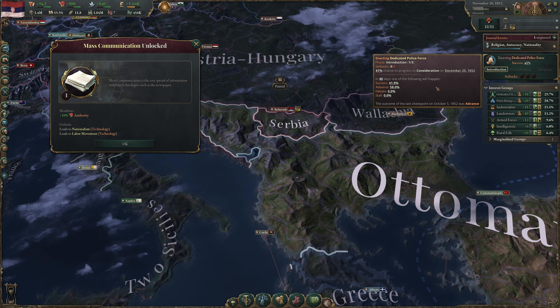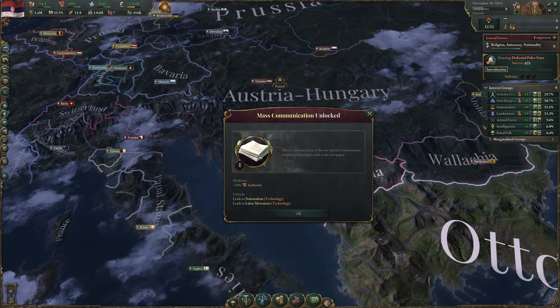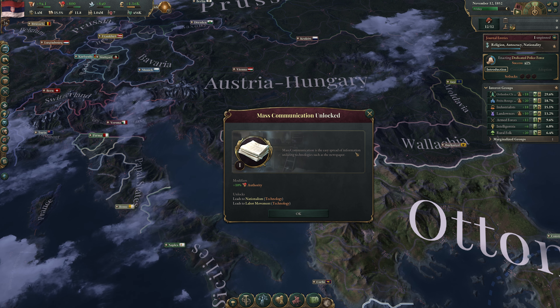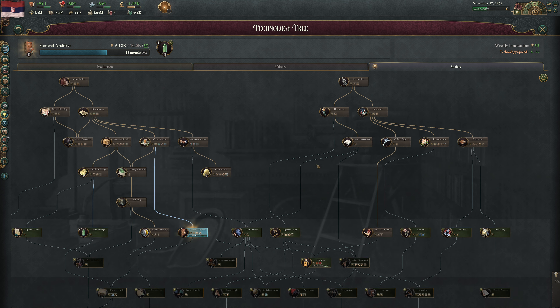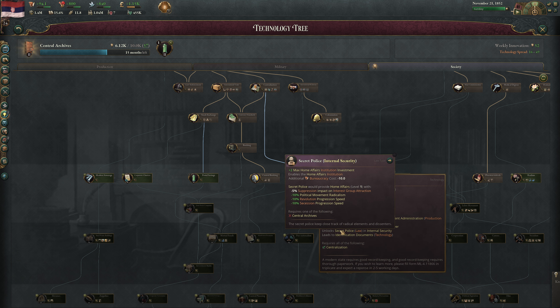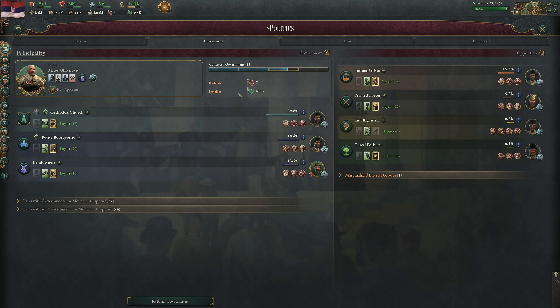This gives Landowners minus 15% interest group attraction and Armed Forces gain 10% clout. Meanwhile Dedicated Police Force has attracted new supporters, increasing enactment success chance by 15%. The end of discussion factor has moved from 0.9 to 0.65 — it persists and goes down with each event. Our advance chance is the base success times 2, then times the end of discussion factor. Mass Communication has been unlocked — easy spread of information via newspaper, giving plus 10% authority.